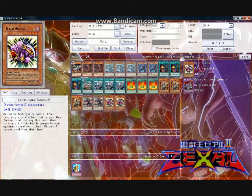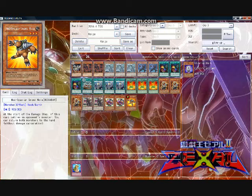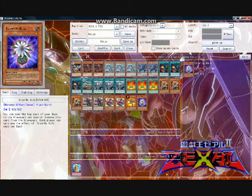I run one copy of Neospatian Grand Mole, which I almost never see in other pure Kaiju builds — that boggles my mind, especially since one of the big reasons people started hybridizing Yosenjus and Kaijus was Kama-1's bounce effect. Grand Mole has a built-in bounce effect and can be a pain in the neck just sitting on the field. Also, I run one copy of Glow Up Bulb, which can be incredibly nasty in combination with Raiden, allowing you to get two Level 8 Synchro Monsters on the field in a single turn. With the general searching ability of Kaijus and recursion options, the efficiency of Trade-In goes up a little in this deck. That said, I still only run one copy.